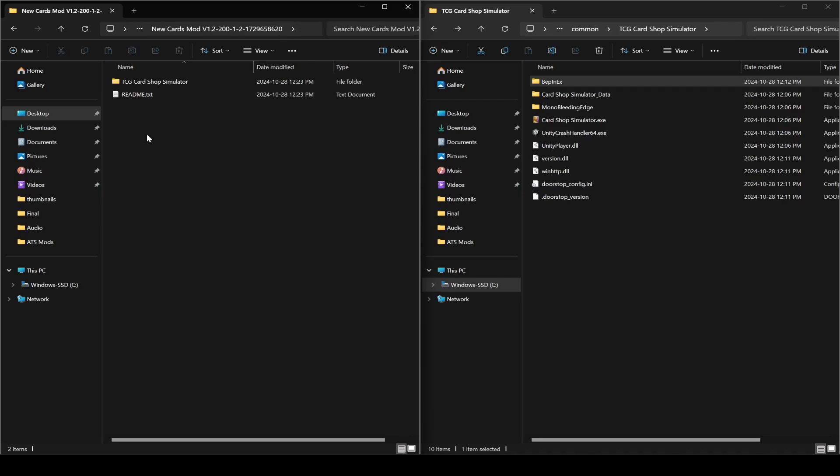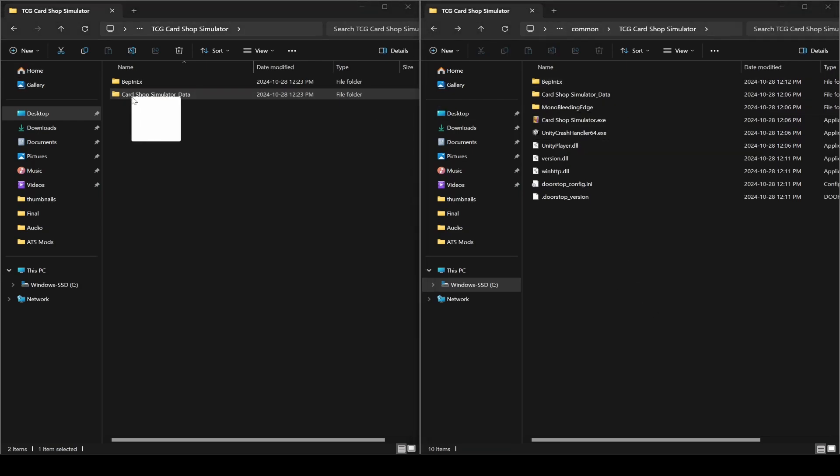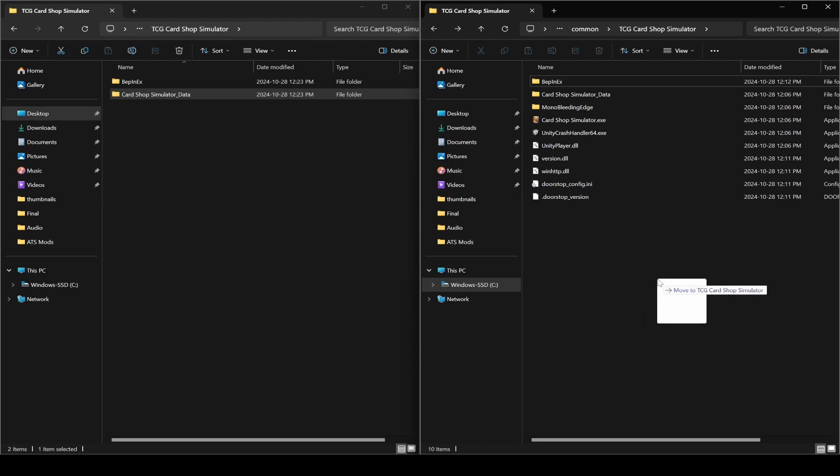Go once into the extracted new cards mod folder and you'll see a TCG Card Shop Simulator folder. Click into it again and you'll see a Card Shop Simulator Data folder on the left. We want to replace the one on the right with this one, so right-click drag the Card Shop Simulator Data folder into the empty space on the right side and choose Copy. That step is now done.